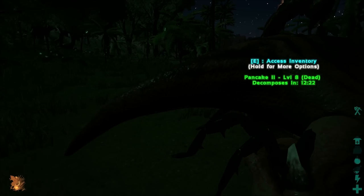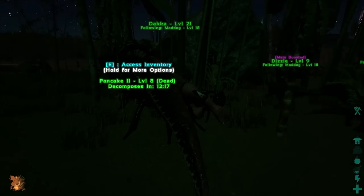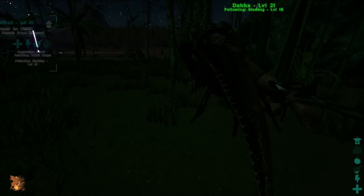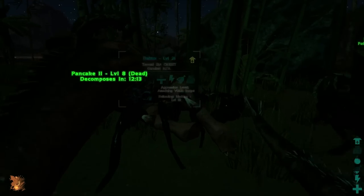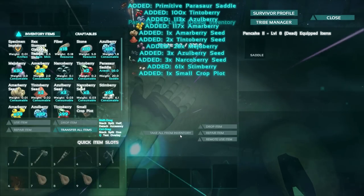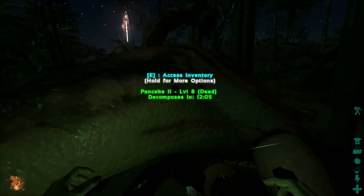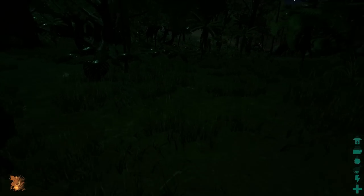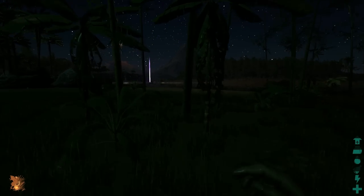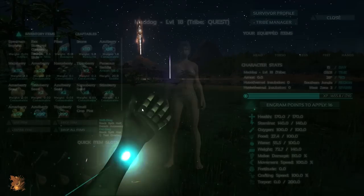It's a little suspicious on the scorpion's part, but there was a server message saying Pancake was killed by a raptor. There's no raptor around here though, and there's no dead body. So I don't know if Daka did it. Either way, let's get our stuff back. We're going to take everything from the inventory including the saddle so we can get ourselves another one. Rest in peace, Pancake. I loved you very, very much.